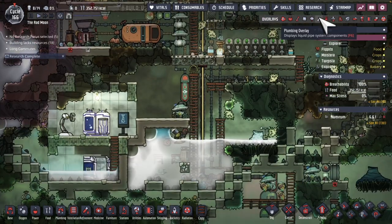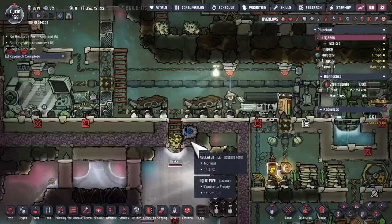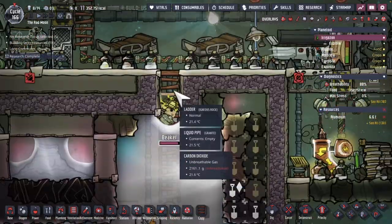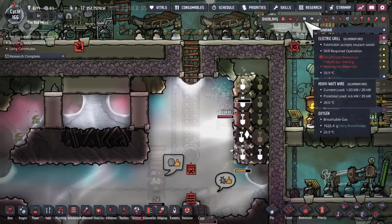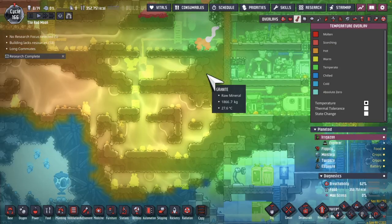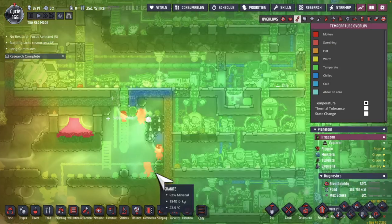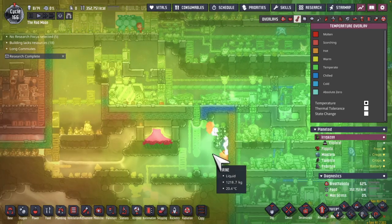I've been transporting the brine from this guy over here, and that's starting to fill up. I'm a little bit worried that it's going to spill over up into my base. But this area is actually looking pretty green. This is brine I could easily process at this temperature, as long as I had the infrastructure set up for it.